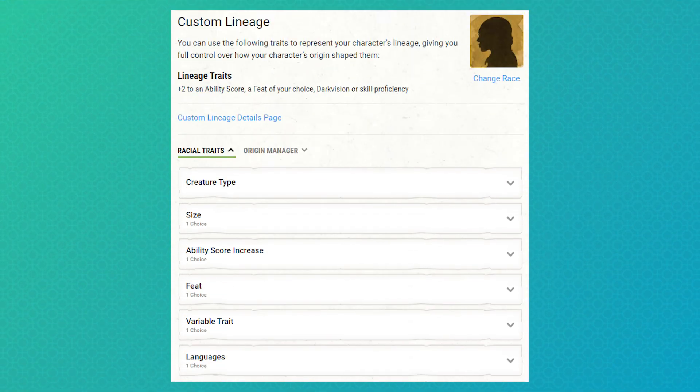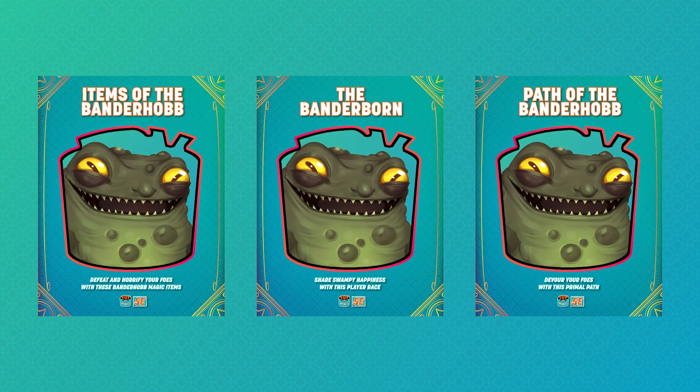All we really need for Blorp are the Player's Handbook and Tasha's. Blorp is a defensive paladin aimed at supporting his friends while having fun and eating his way through life. We're going to start off with custom lineage to get us as close to a banderhob as we can, although if you want to play as a banderhob, check out our free banderborn race at fryminis.com.